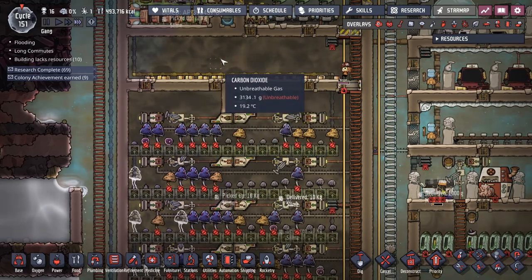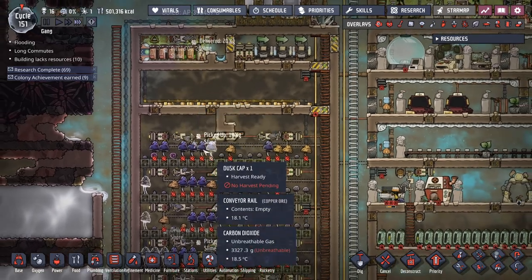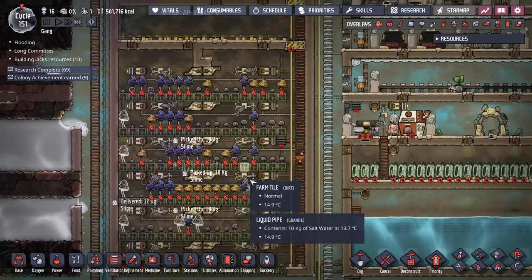Originally I had my coal generators in here to generate the carbon dioxide. But once I got natural gas generators, I just pump it over to keep the pressure up.